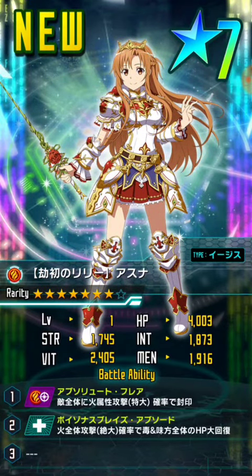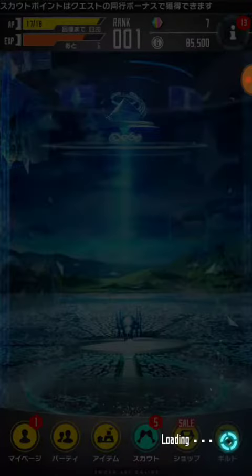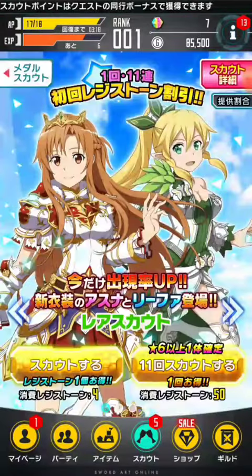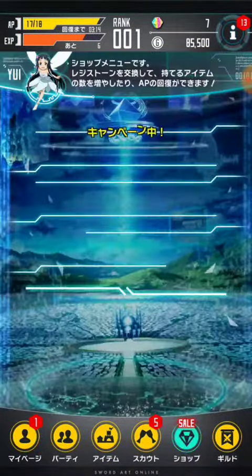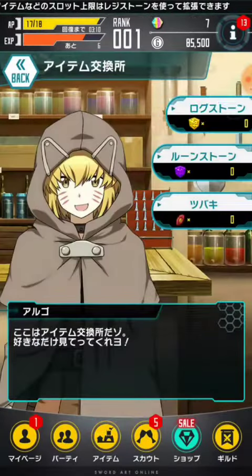She actually looks really good in this costume, I like it. Her ability is, for the first one, is fire, and then the second one's healing, so she's an attack slash healer, which is quite nice. And also, Asuna is now available for the purple squares, which is actually amazing, because then I get another Asuna, and it's quite nice.